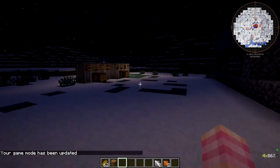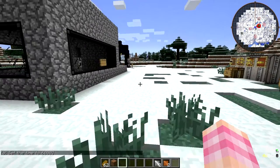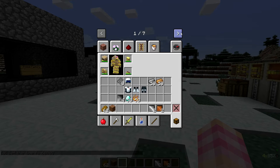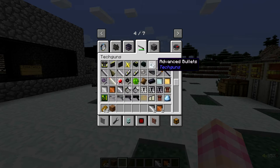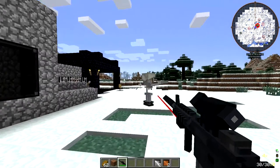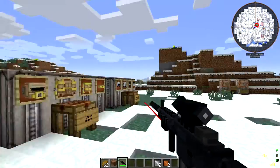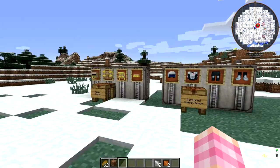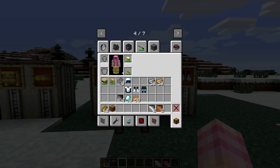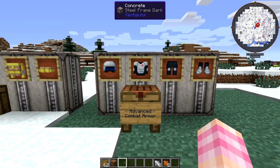The steam armor — quite nice. Let's make it daytime again. That was the infiltrator. So that's the steam armor, very nice. I like that it gives you extra health and some jumpiness and stuff. Now, the advanced combat armor is a different beast entirely. It doesn't require power like the steam armor does, however it's quite a bit more expensive.